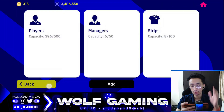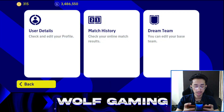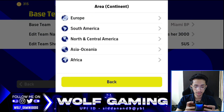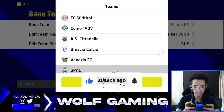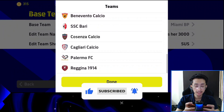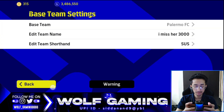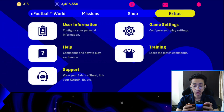I'm gonna tell you how to get the kit, so just follow the next few steps. You have to go to User Information, then go to Dream Team, then go to Europe, then from there go to Serie B, and then the second last club — Palermo FC. Palermo FC is the club which actually gives you the Inter Miami kit.